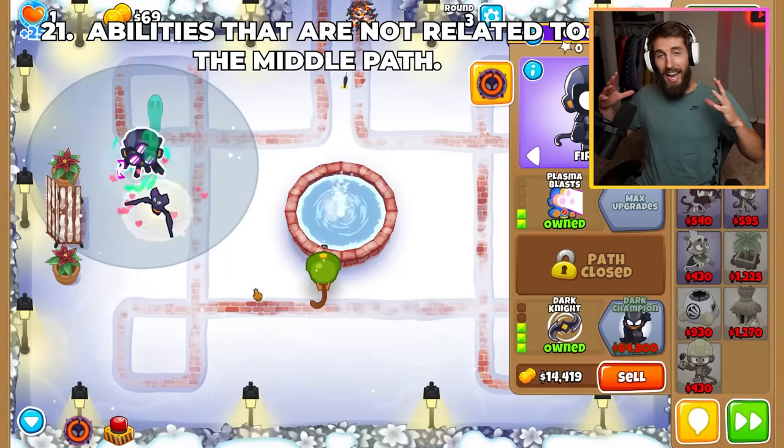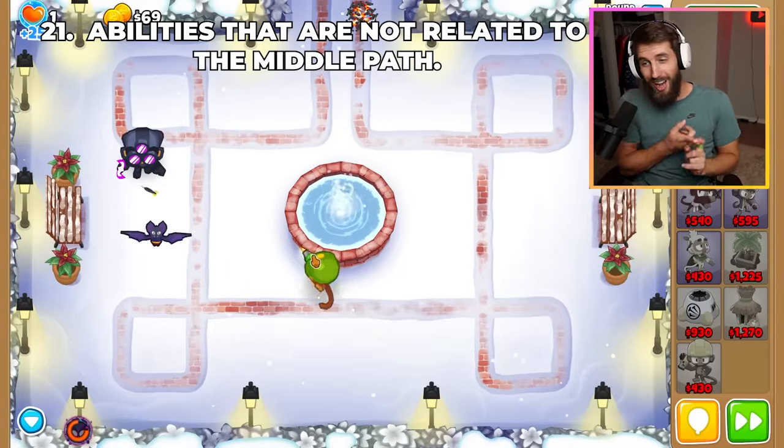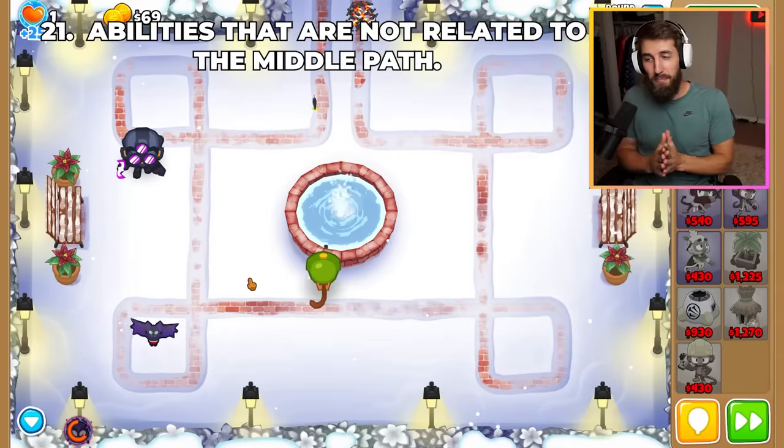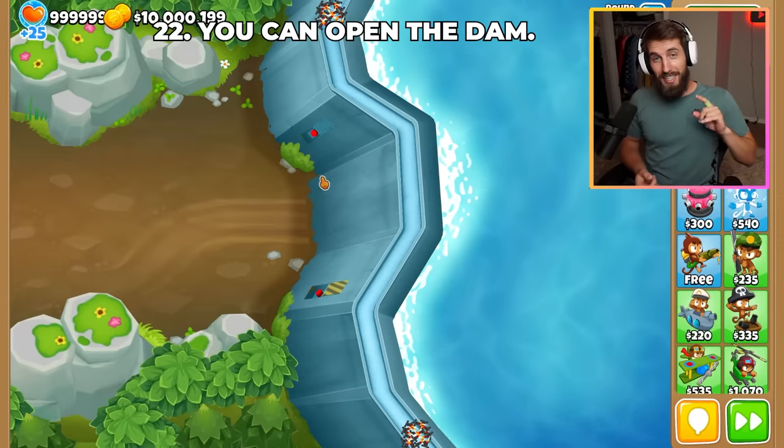There are two towers in the game that have active abilities not related to the middle path. They are the Dartling Gunner's lock ability if you have the monkey knowledge, and the Bottom Path Super's dark shift ability.